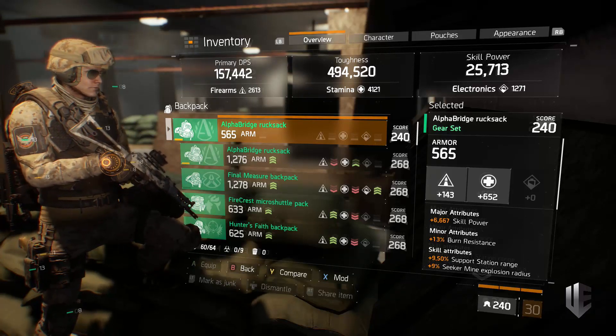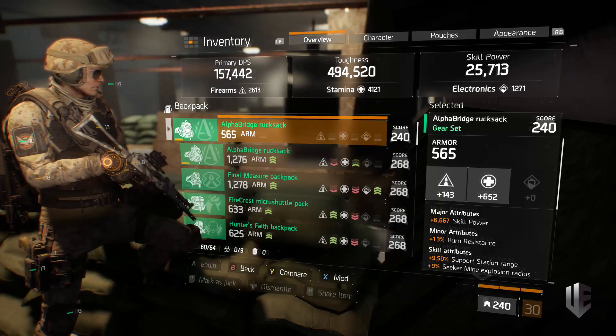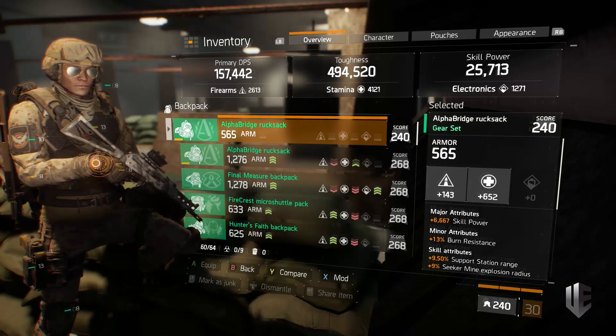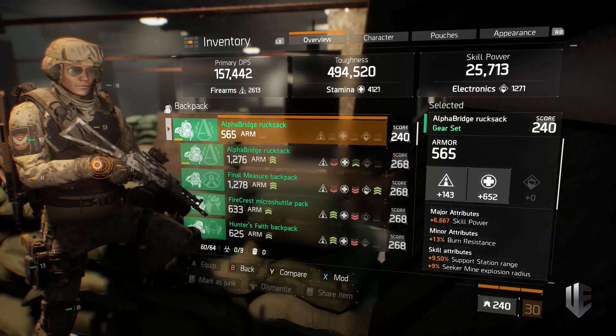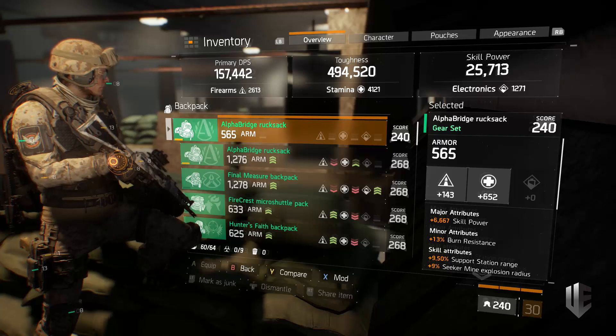Skill power is the best-in-slot on your backpack, but critical hit damage is viable as well. Also worth noting: this is a 240 piece and this build is not fully min-maxed — it's at a higher-medium level. If you fully min-max this build it's nearly unstoppable even in the current meta, so when they take shotguns out of the equation it's going to be very strong.